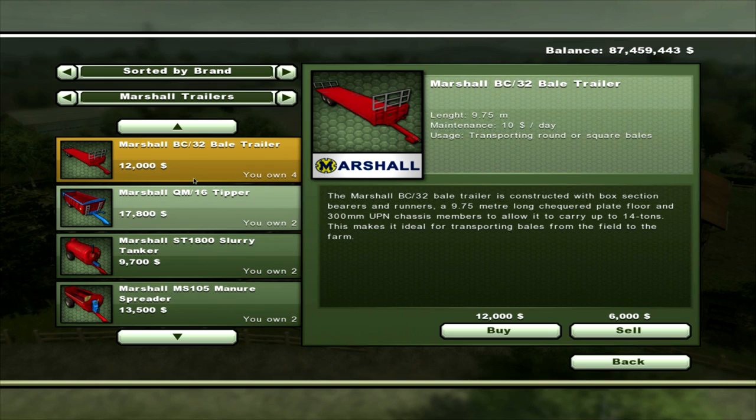There's 5 in the range. You get a bale trailer, which is 9.75 metres long and will cost you $10 a day. You can use it for round or square bales — I don't know why they call them square because they're a rectangle, but hey. That will cost you $12,000.